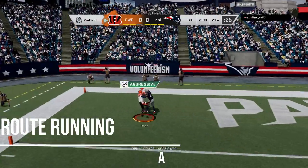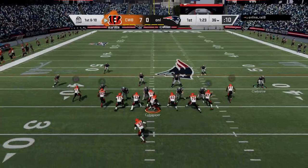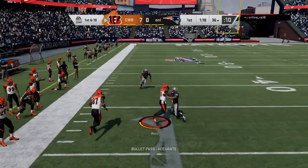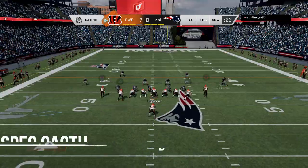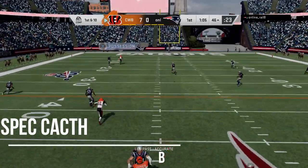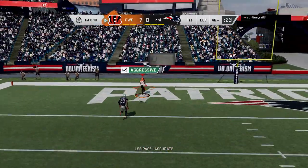Speed is king. Route running is an A — if you power up all of his route running stats, they'll be 90 and up. With the speed combined with his route running, he is going to get quite a bit of separation.